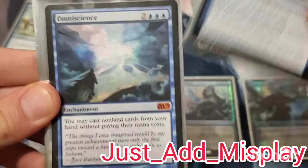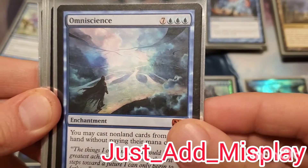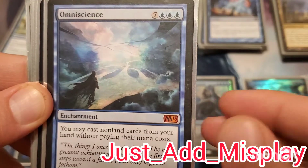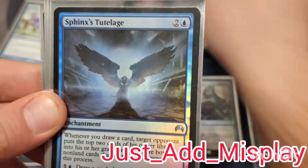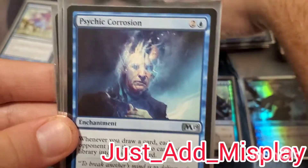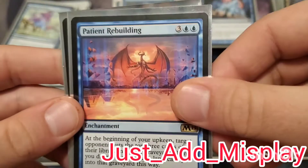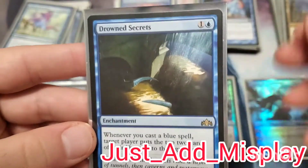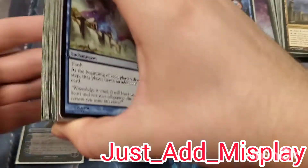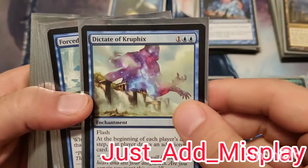Up next we have Memory Erosion — whenever your opponent casts a spell, they mill two. Then we have Teferi's Tutelage. Omniscience — it has Jace, which fits the ongoing theme of this deck, and if you've ever seen it played, it's really good, just play it and win. Sphinx's Tutelage, Jace's Erasure — these are all enchantments where if you or your opponent play a card or draw a card, your opponent mills. Psychic Corrosion, Patient Rebuilding, Drowned Secrets — whenever you play a blue spell, target player mills two. Really good cards. Dictate of Kruphix is something you want to flash in to have your opponents draw even more cards — it's like a second general.